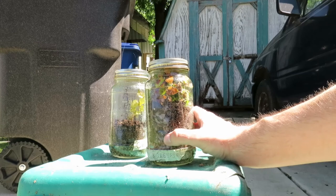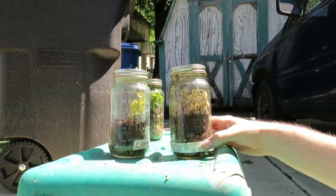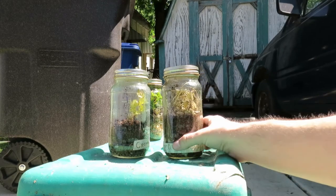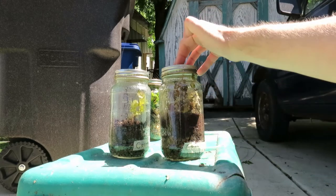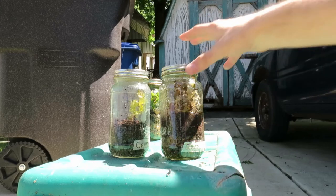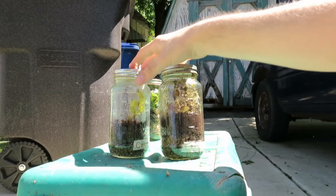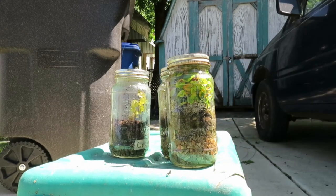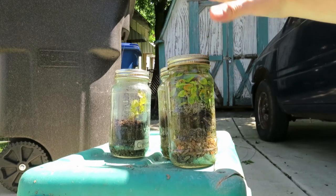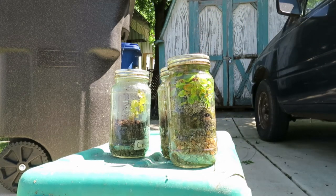If the algae is kept moist maybe it can survive full direct sunlight in summer. There might be a spot of algae in the all-dead terrarium — maybe it's ninety-nine percent dead rather than one hundred. If that algae can take off, it could perhaps absorb some of the gas and bring down the pressure, keeping this one from blowing its top. Some of this could also just be atmospheric conditions — barometric pressure dropping a millibar or two can change the pressure distribution across the lid and enable it to pop back up again.